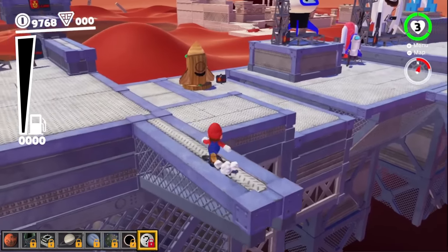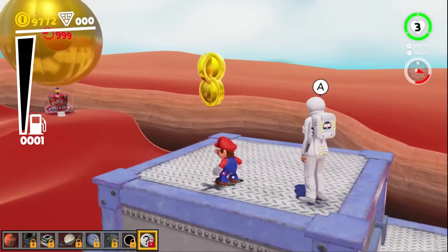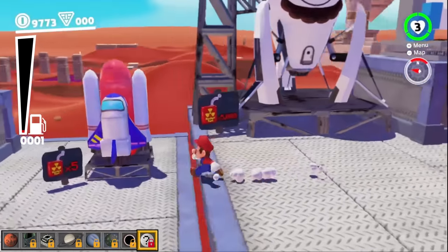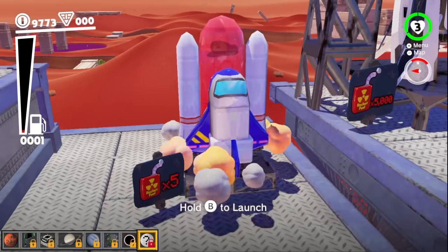Alright, here we are in-game, and this mod adds a new fuel bar to the side, which should increase when we collect some rocket fuel like this. Hey! And then we should be able to deposit the rocket fuel into some of these new custom rockets.